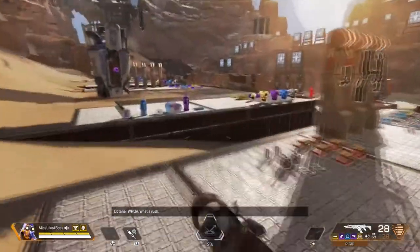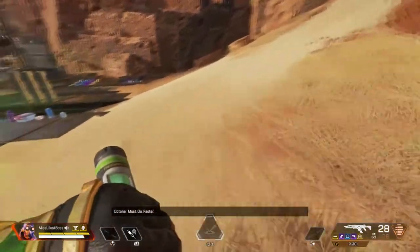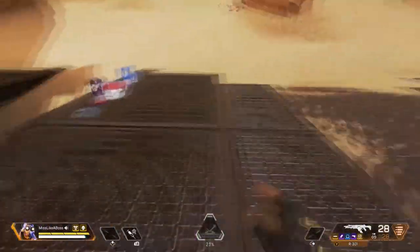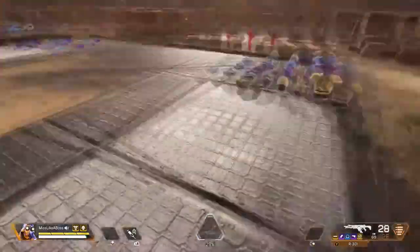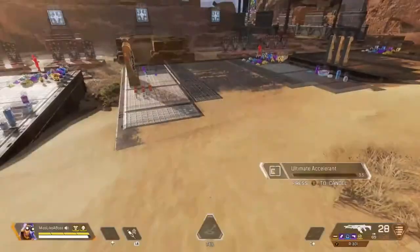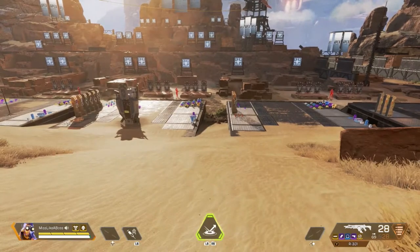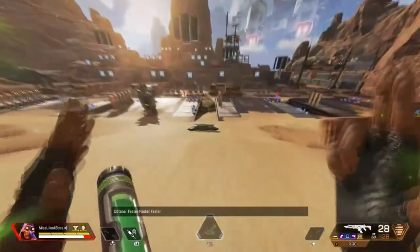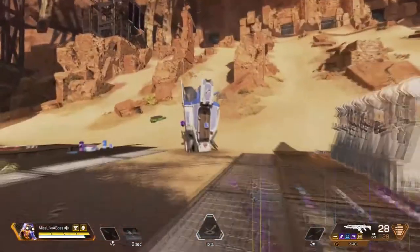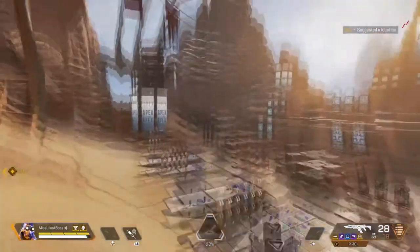We're gonna go into Octane — the drug addict. He has a Stim ability which makes him move fast, so if you're being chased or shot at and need to get out, this is good to use. His ultimate is a jump pad. Let's say you don't have a Pathfinder in your team and you need to reach a high area — this is where he comes in. If you need to cover longer distances in a short amount of time, pop out the jump pad and you and your team can get away to safety.